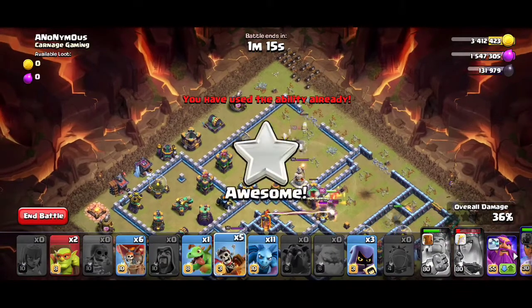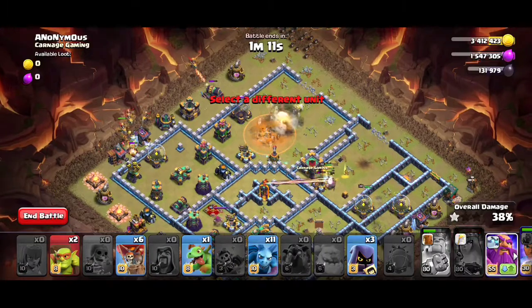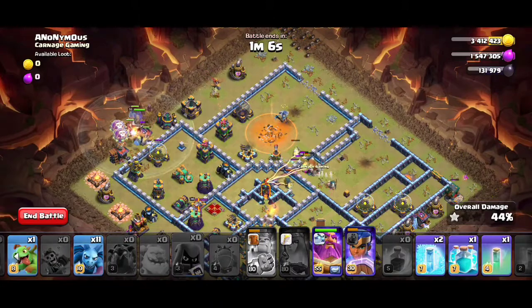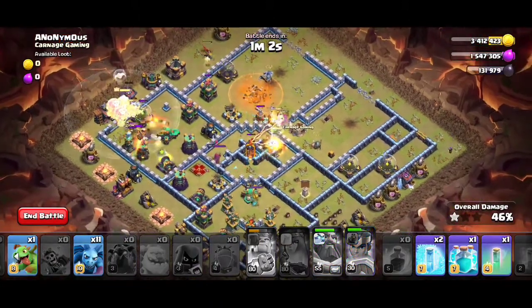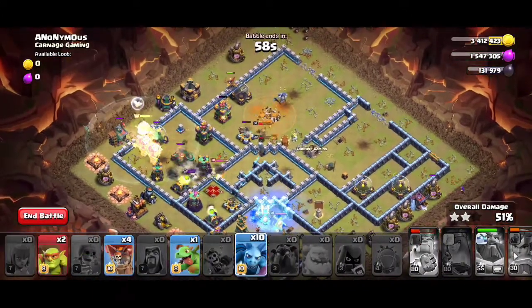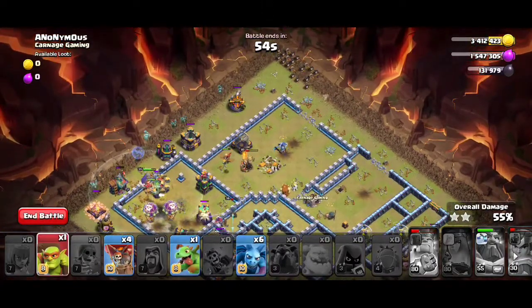You can deploy the main troops now. Use all dragon riders followed by two loons and warden from 9 o'clock, then deploy the headhunters and use the warden ability. Sprinkle in the minions and start the clean up. That will make the three.